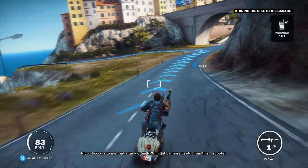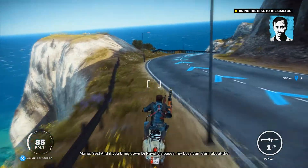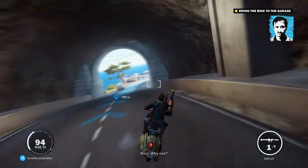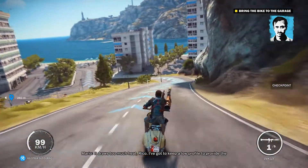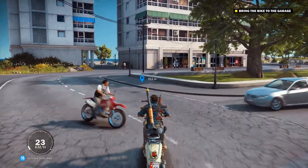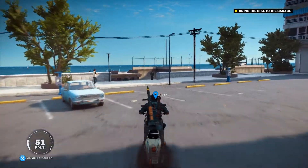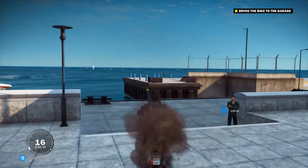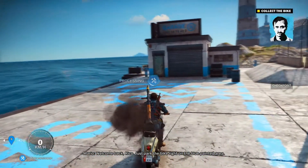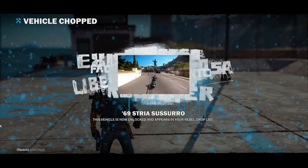I can use the rocket launcher while on the bike. It occurs to me that a tank or an RPG might be more useful than this scooter. 'If you bring down the Ravelos bases, my boys can learn about the vehicles kept there.' 'Don't bring any of that stuff to my garages — it throws too much heat, I've got to keep a low profile.' Welcome back Rico — just park the bike right on the blue painted area. It's processing.